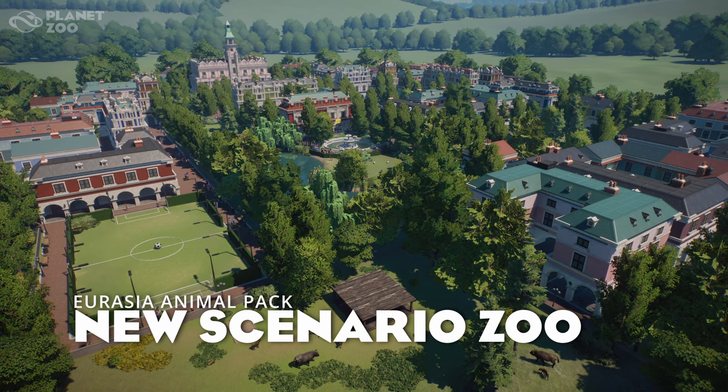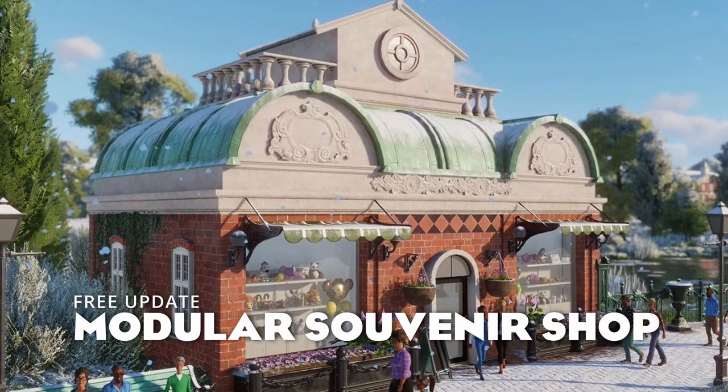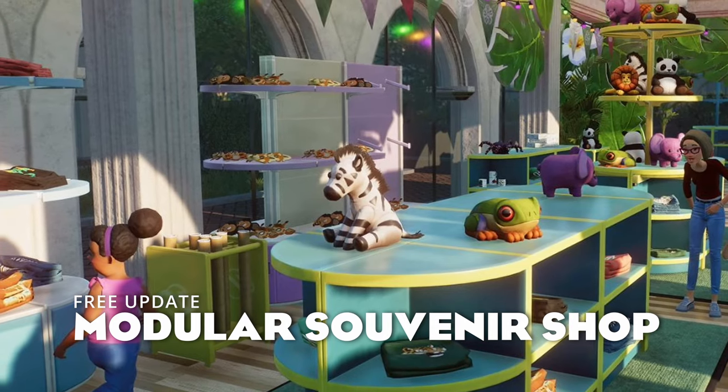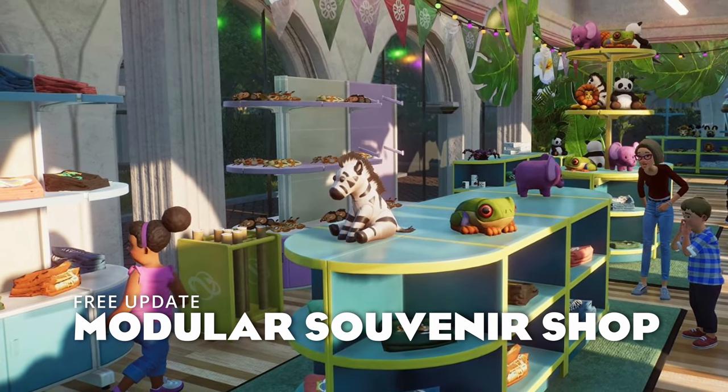The pack also includes a new scenario map and therefore a new statue. Releasing alongside the Eurasia Animal Pack is Update 1.16, which includes modular souvenir shops. If you saw the live stream last night you'll know all about these — they're going to be super customizable and I cannot wait to build one.